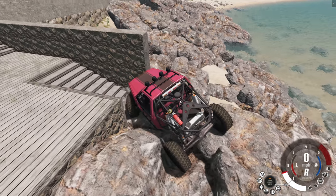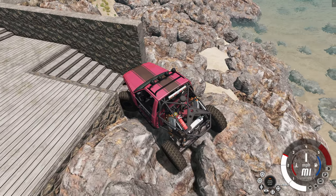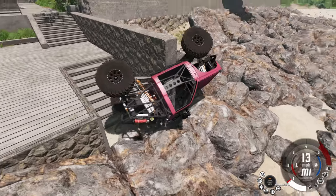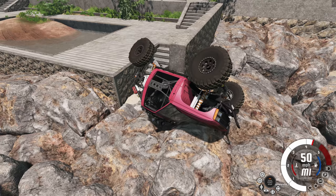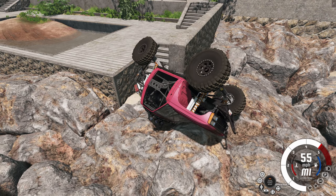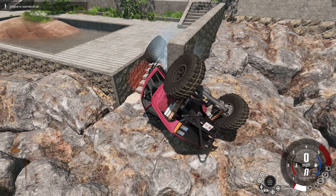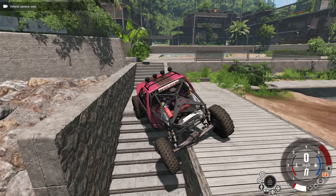Trying to climb back up the stairs to where we started — using the wall for support. Except we clipped right through the wall; I was planning on just bumping into it to help climb up, but that's not what happened at all. And that's going to do it for Jungle Rock Island. There are a lot of other buildings and small changes throughout the whole map — if you'd be interested in a video covering just the Jungle Rock Island changes, leave a comment.